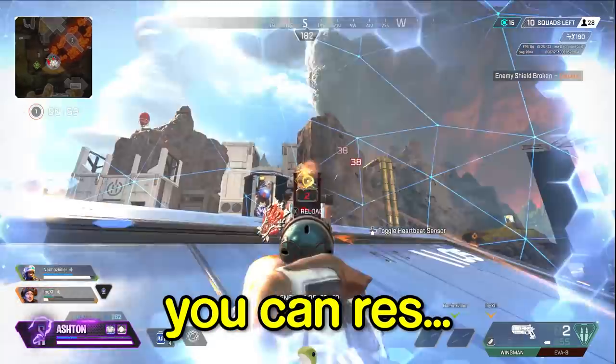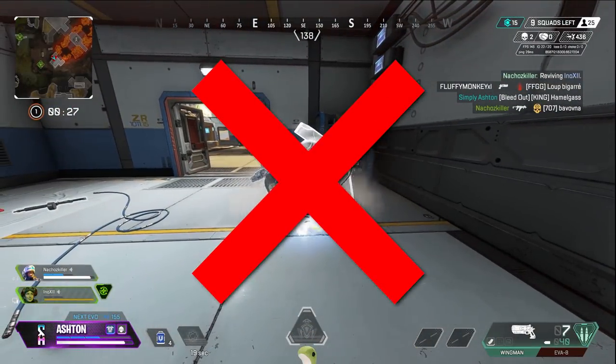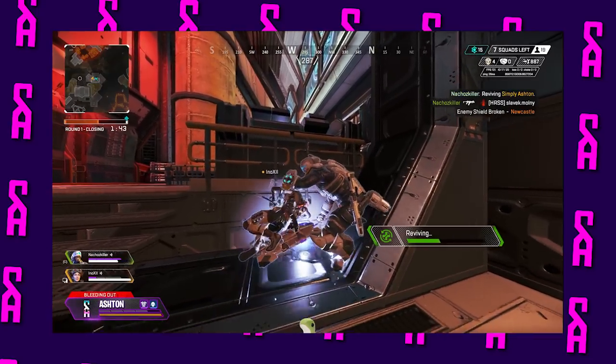Did you know that in Season 13, you can res with Newcastle silently? To do this, you need to drop Newcastle's knockdown shield, and while you won't get the full use of his passive ability, it will res your teammates in complete silence. You sneaky, sneaky boy.